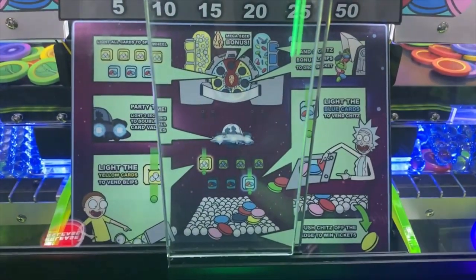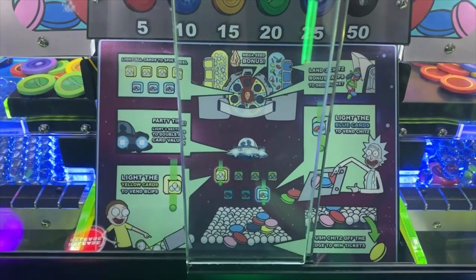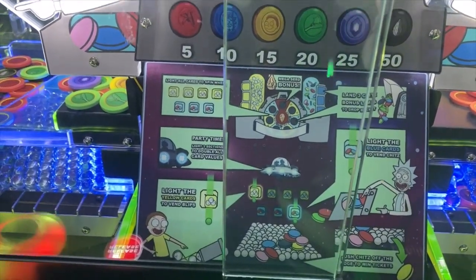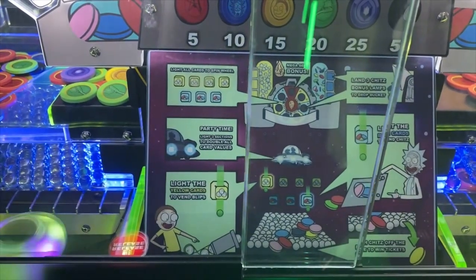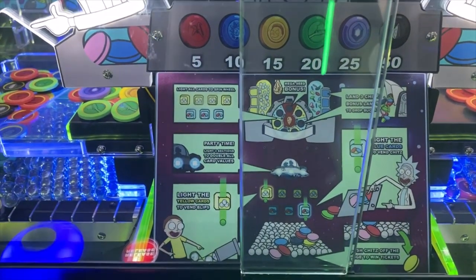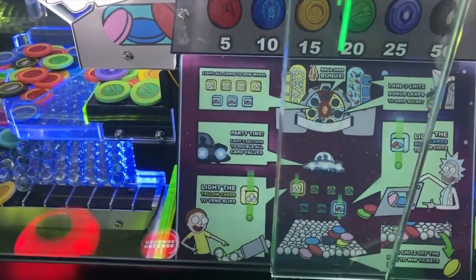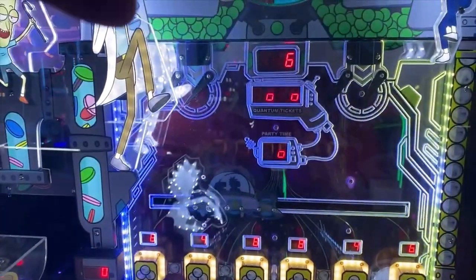How does this thing work here, man? So, like all cards to spin the wheel. Mega seed bonus. Land three chits bonus lamps to drop a bucket. Okay, so that's the bucket here. And party time — light three sections to double all card values. Light the yellow cards to win blips. Light the blue cards to win chits. Okay. Looks like the UFO kind of flies across back and forth. You press the individual release buttons, and that drops your marbles down on each side.